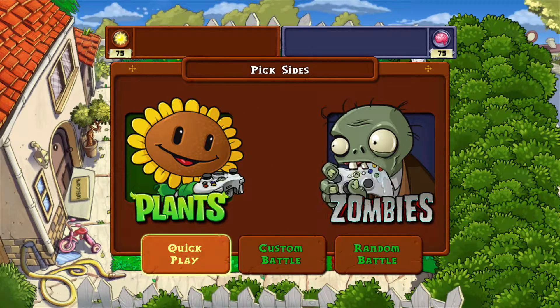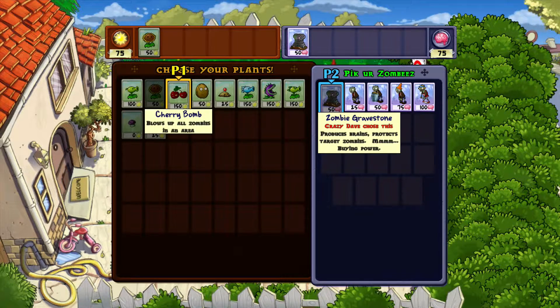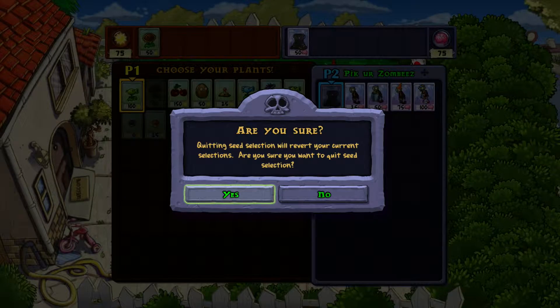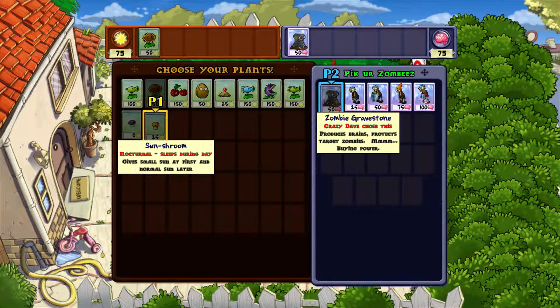And believe it or not, this is a lot simpler than you think it is, especially if you use a second controller, like you see I'm about to do here. We're going to do a custom battle, mainly so we can pick out the plants and zombies exactly that we need.